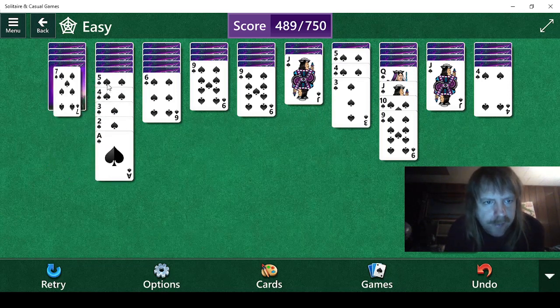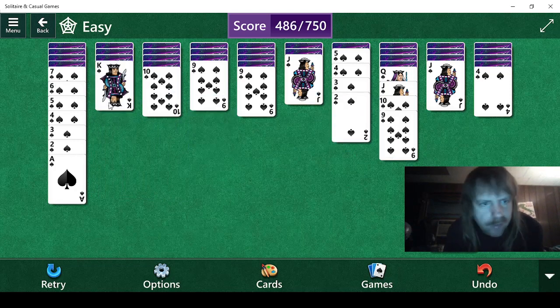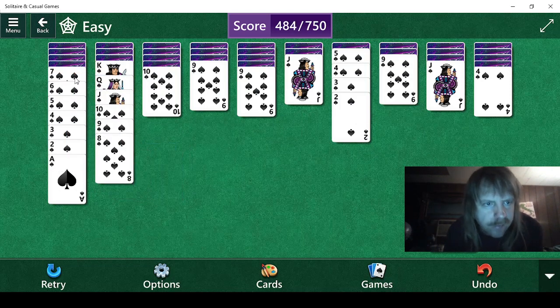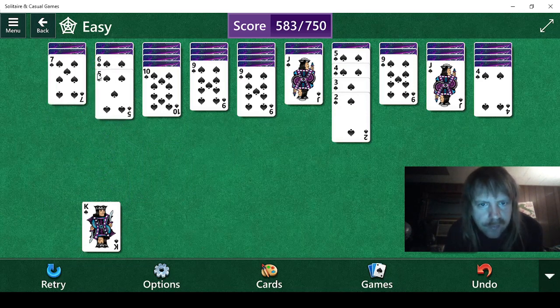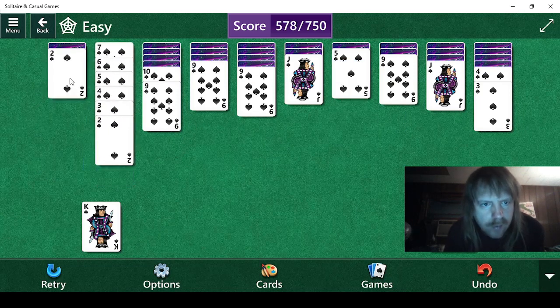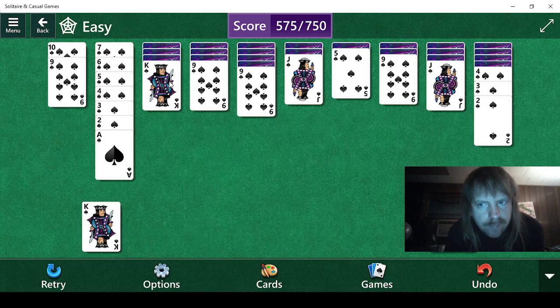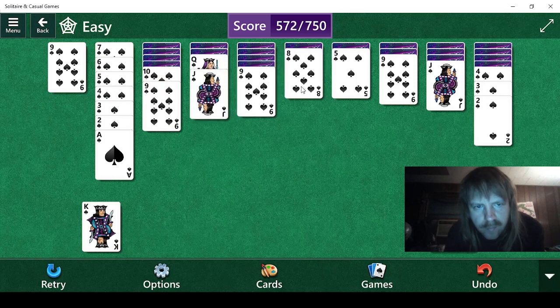Let's see — we can do this. Three. We can do this. Queen, jack, ten, nine. All we need is an eight. There we go, we got it. Six, five. Three. We can do this. We need an eight. We'll eventually need that card. There's the eight.